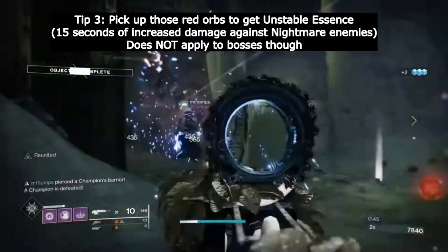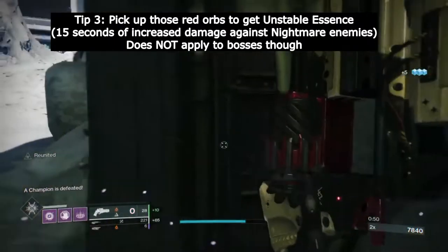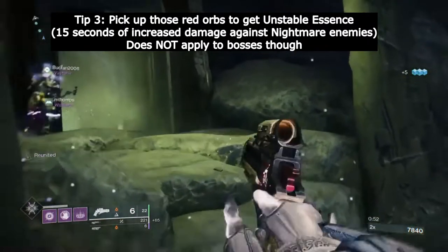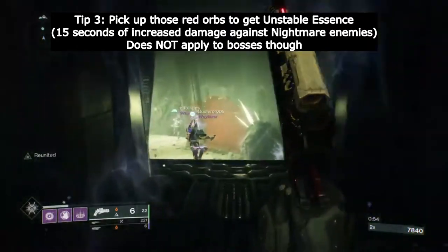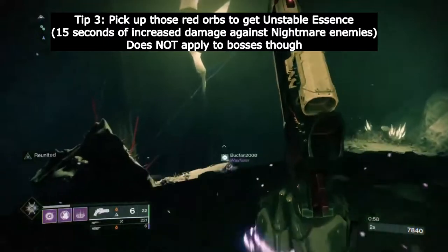Tip number three: see those red orbs that sometimes drop? Those give the Unstable Essence buff, which gives you a damage buff against Nightmare enemies for 15 seconds. Note that the buff is only good against adds and not the boss.